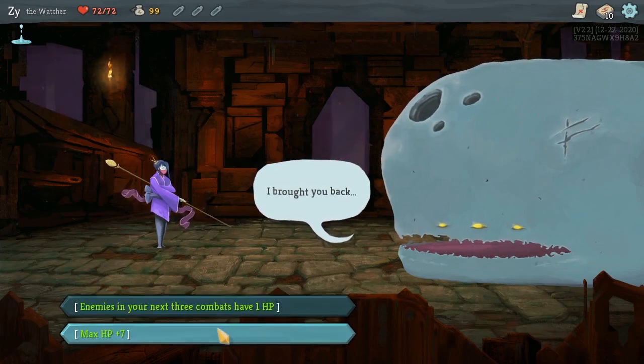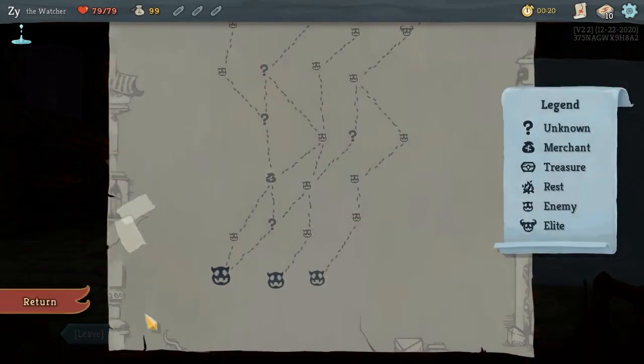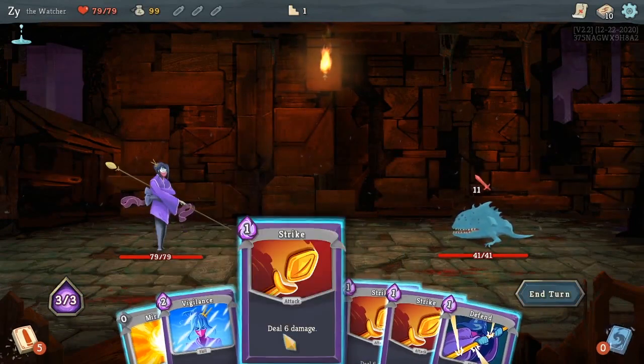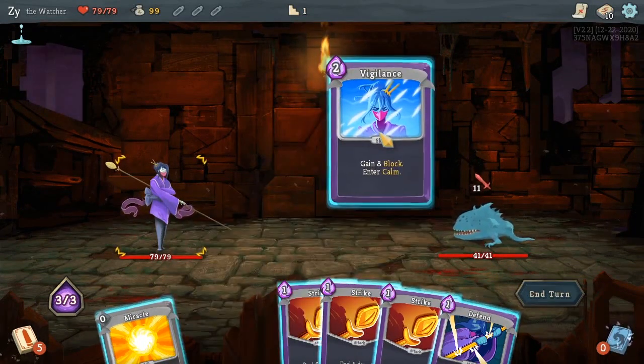I believe I picked the max HP plus 7 here, because I don't really care if the first couple of encounters only have like one health. They're usually super simple encounters. I don't really need them to be low health. I guess it prevents early game damage — it's just not that big of a deal. So we'll take the plus 7 max HP.